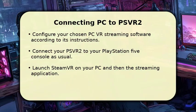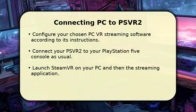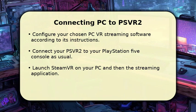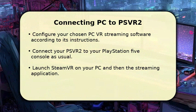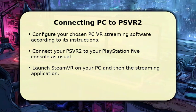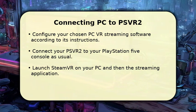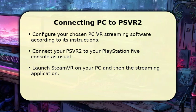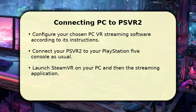Once your hardware and software are ready, it's time to establish the connection. Follow the specific setup instructions for your chosen PC VR streaming application, as these can vary slightly. Generally, you'll connect your PSVR 2 to your PlayStation 5 console as you normally would. Then, on your PC, launch SteamVR followed by your streaming software. This software will then detect your PSVR 2, allowing it to act as a display for your PC's virtual reality content. Patience is key during this configuration phase.